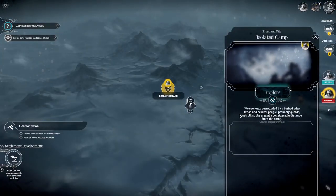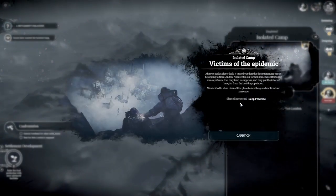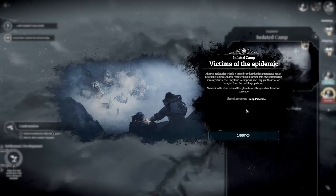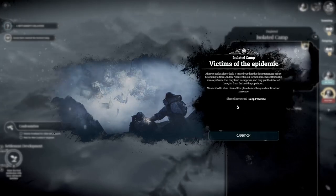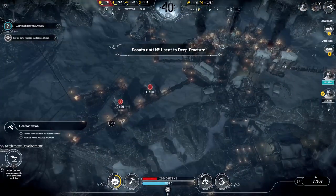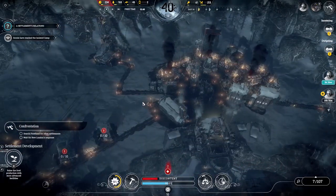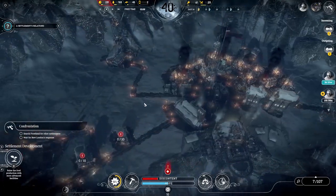We are seated, surrounded by a barbed wire fence and several people, probably guards, patrolling the area at a considerable distance from the camp. Victims of the epidemic — after we took a closer look, it turned out this is a quarantine center belonging to New London. Apparently our former home was affected by some epidemic that they tried to suppress, and they put the infected here far from the healthy population. We decided to steer clear of this place before the guards notice our presence. I'm not surprised about New London — they weren't very kind to us. They treated us like slaves, and letting us starve to death won't solve anything.